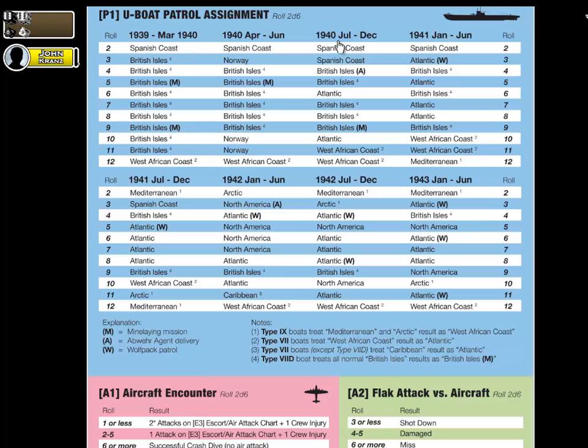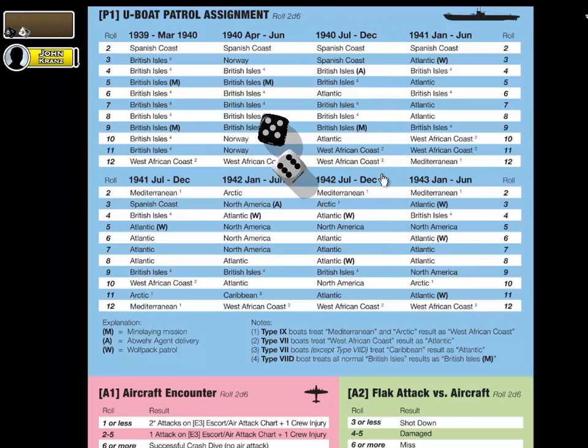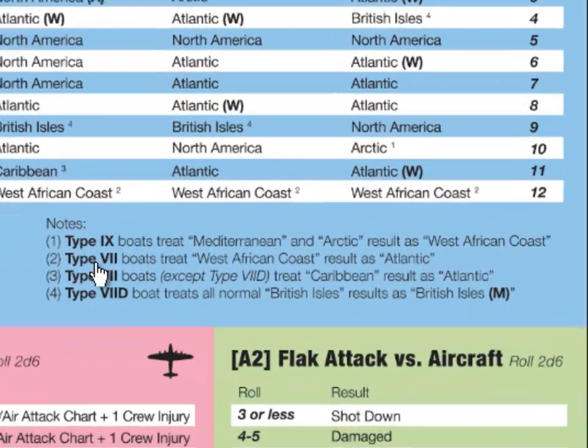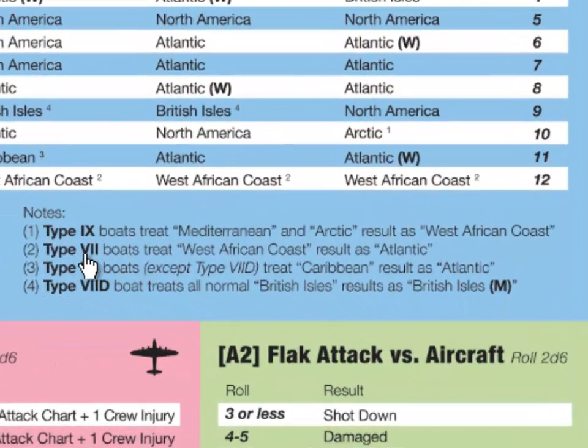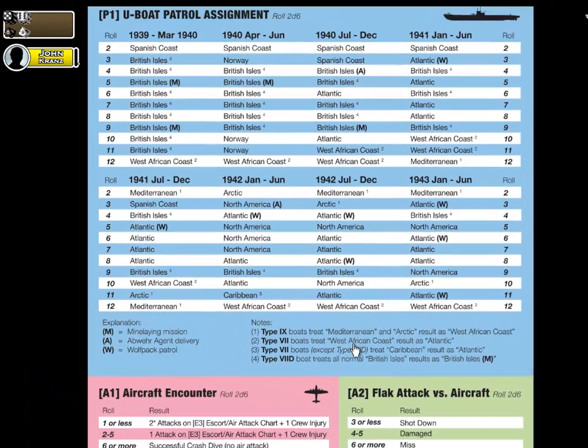I'm going to use the third column here — 1940, July through December — and roll two six-sided dice to see what result we get. I rolled an 11, which is West African Coast. Going to the notes, it says Type 7 boats — meaning all of them, not specified by model — treat West African Coast as Atlantic instead. So we rolled an 11, but we are not going to the West African Coast; we're going to the Atlantic.